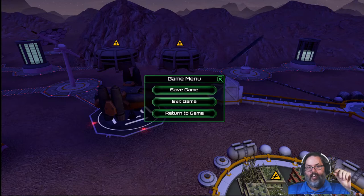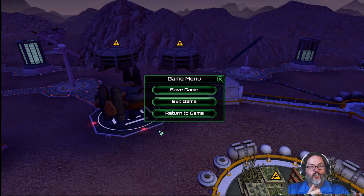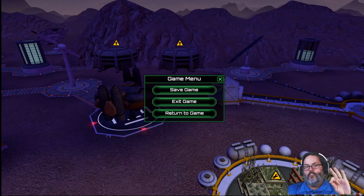Intruders can come on a colonist ship or a visitor ship — they will not come on a trader. So a colonist ship could carry an intruder. Always slow your game down to the slowest speed as soon as you have a ship coming in. When you see people get off the ship, click on them. If it says 'visitor,' it's an intruder, because visitors will not come on a colonist ship.